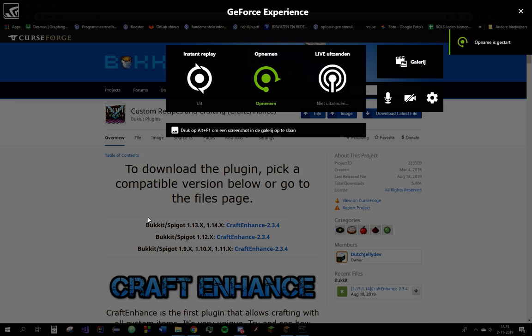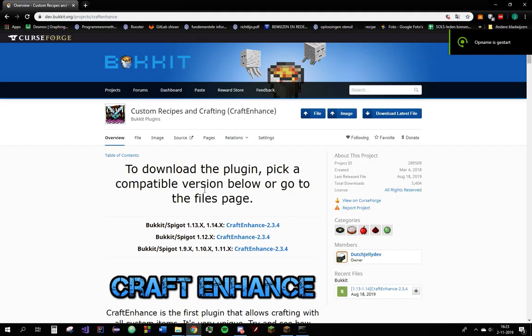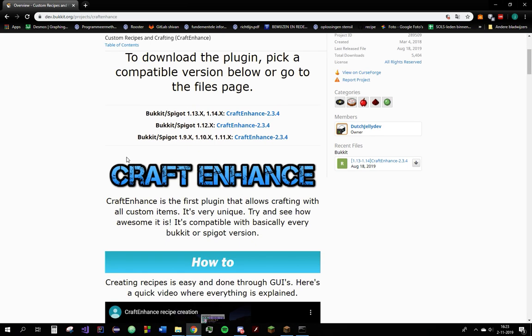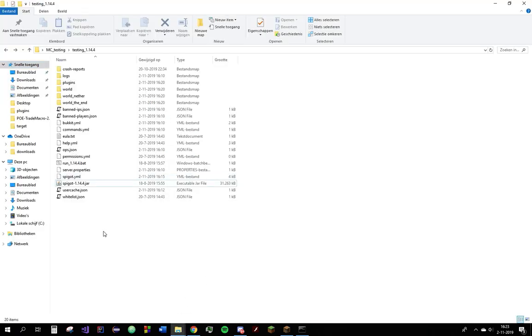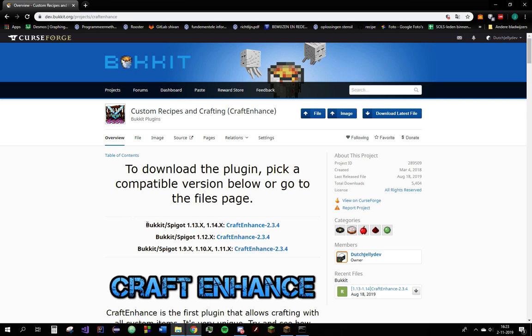Hello, I'm going to show you how to install and use the CraftEnhance plugin. This is the page. Let's go to our server. You can see it's 1.14.4. To install the correct version, you look at these version numbers. You'll see that this version matches the 1.14.4 or any 1.14 version.